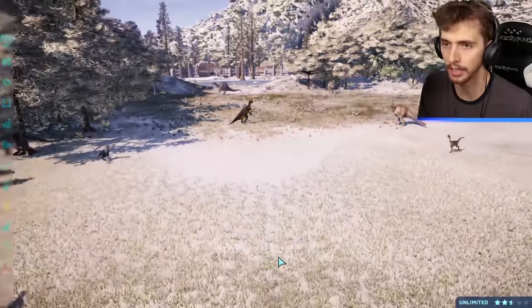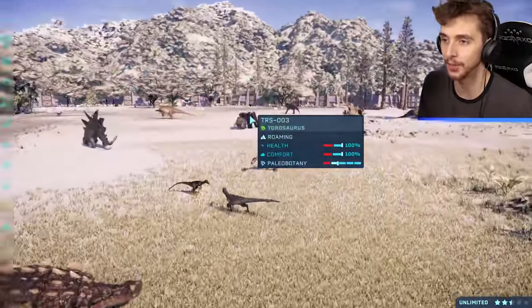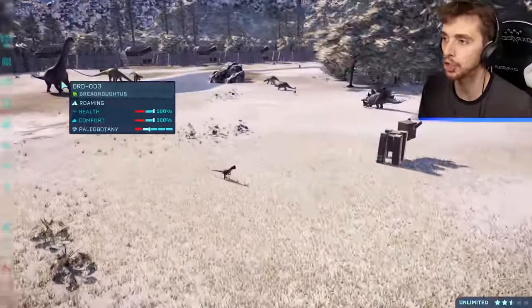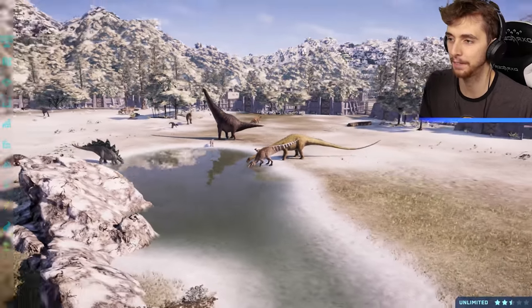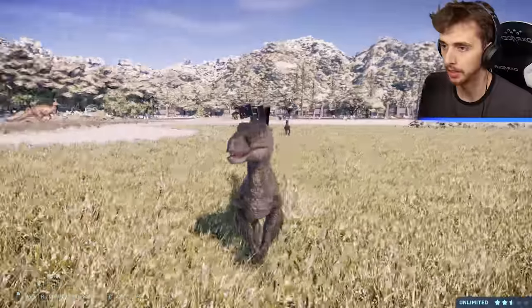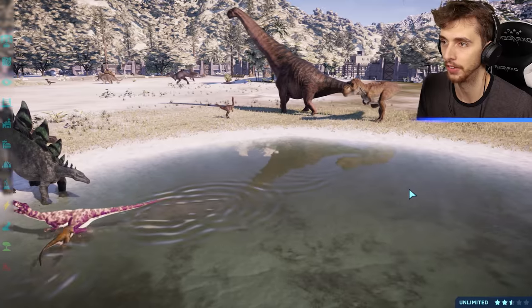We've got a Muttaburrasaurus which has changed — not a regular one, I thought it made the sound from Walking with Dinosaurs. A very vibrant Iguanodon — gorgeous! We've got the Minecraft thing, the Oviraptor-Ornithomimus, the big chunky Dreadnoughtus neck, a beautiful Edmontosaurus, and who will be the first to get a kill? Oh, there's a feathered Raptor — a feathered Blue! And a lovely looking Dilophosaurus.